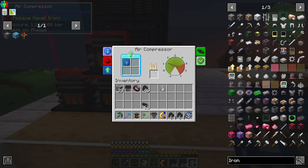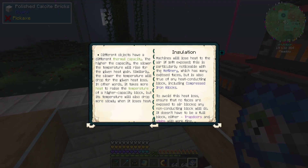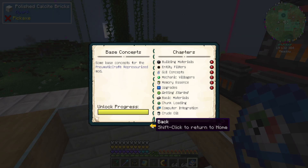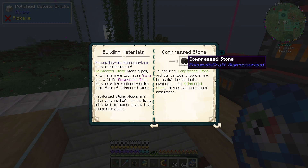We're going to take this stuff out for right now, because I'm scared it's going to blow up. Heat loss — just surround the blocks. Some machines produce heat that needs to be dissipated, and some require heat to run. Therefore you'll need to find ways to manipulate the temperatures of these machines — like using vortexes and stuff.